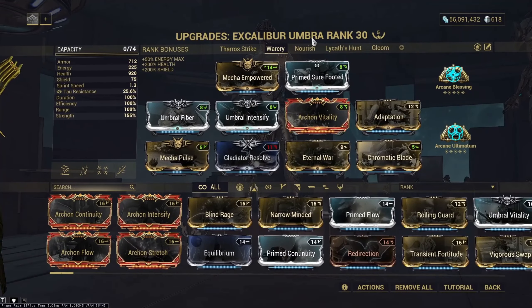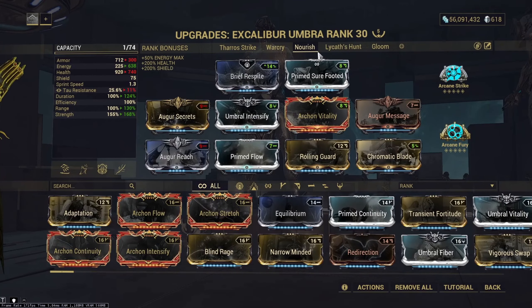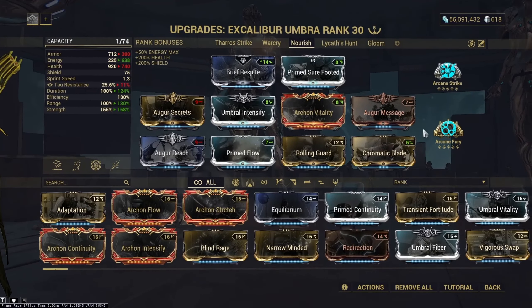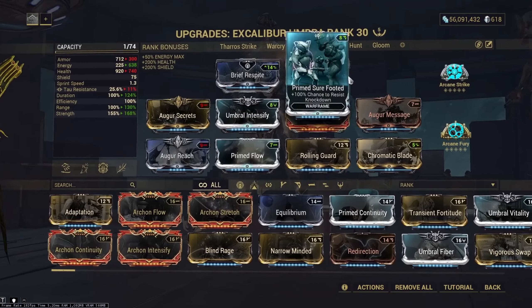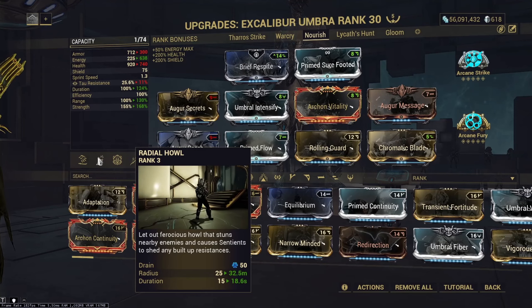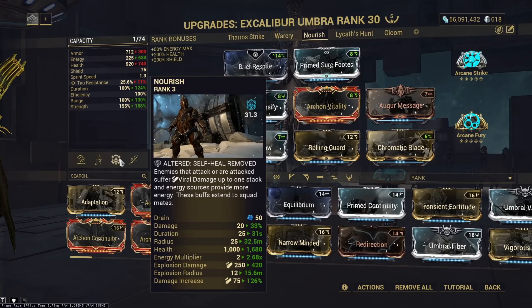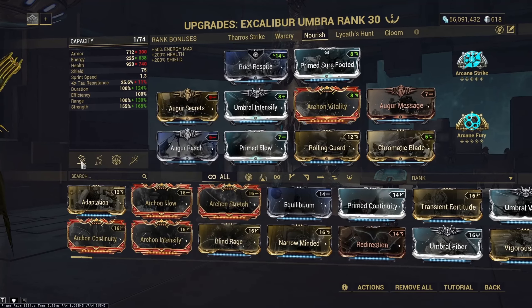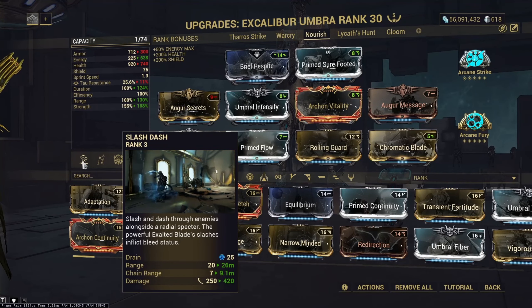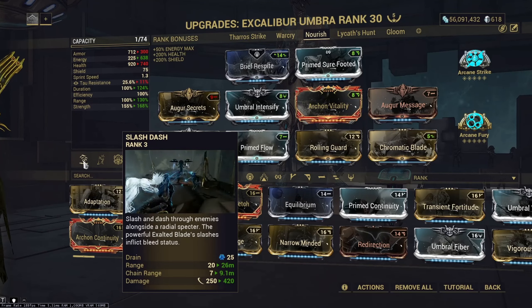For the final three builds, I'll gloss over them quickly. Nourish was a health tank or shield gate build — this particular setup was a shield gate. I didn't really like this build as, again, your second ability Radial Howl is pretty bad. Shield gating with Nourish is kind of useless as it doesn't really do anything, and shield gating with Slash Dash is extremely buggy, which I'll talk about later during the survivability section.